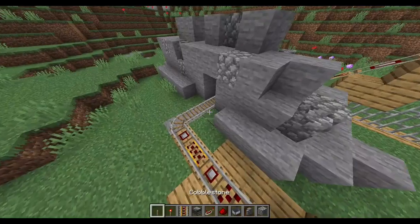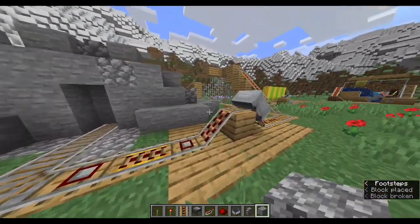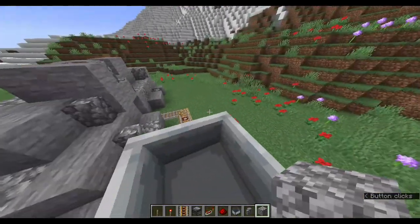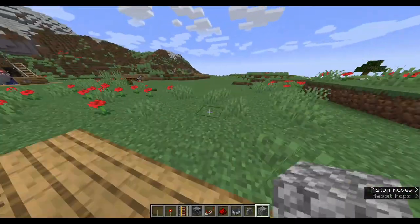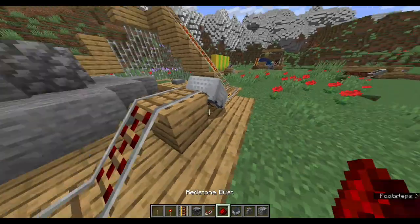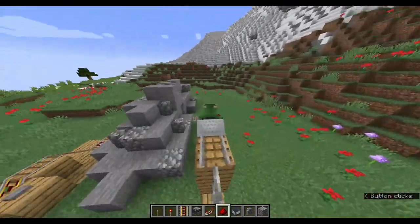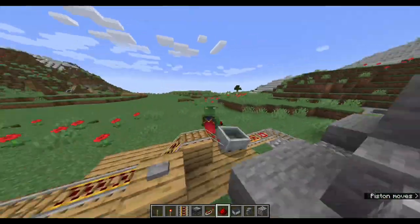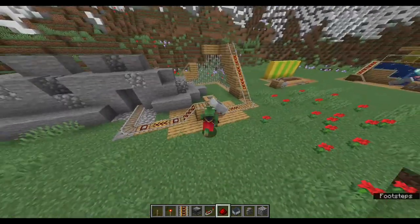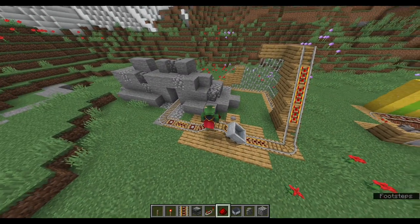Okay, now we can test the ride. I'm going to put a little bit of cobblestone just to make it blend in a little bit. The activator rail kicked us out at the end — that's really cool! This is just another little example of how to make a roller coaster. I hope you liked it.